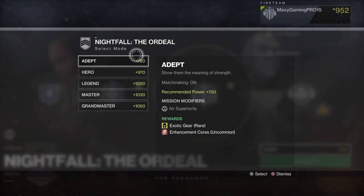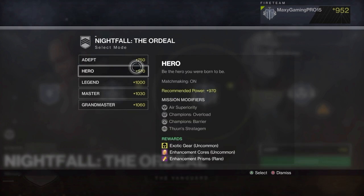Moving on to Hero, there is a big jump in required power — this is much harder. It has more mission modifiers: Champions Overload, Champions Barrier, and Taunting Stratagem. The rewards are exotic gear, which is uncommon here because both the enemies and the mission itself are harder, plus you get enhancement cores which are uncommon.